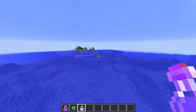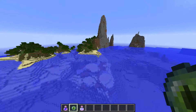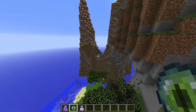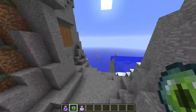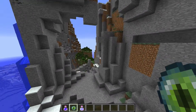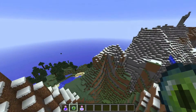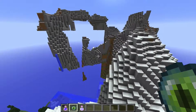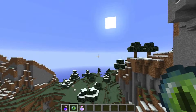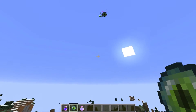There should be a big — ah, here we are. Homeland. So now we just need to find a stronghold. This is kind of like a landmark — you can start throwing eyes of ender once you're out here. I'm going to just cut to when I find the stronghold.